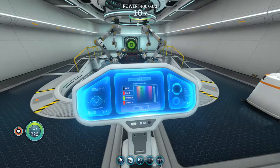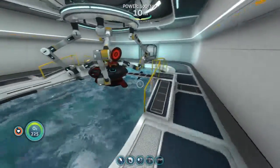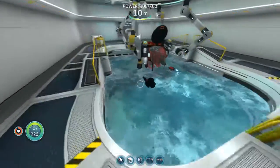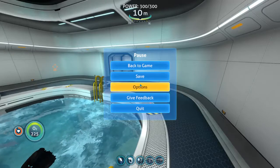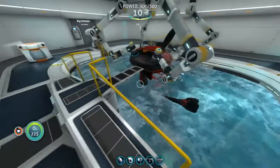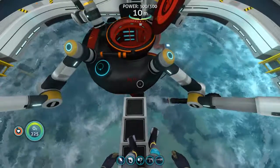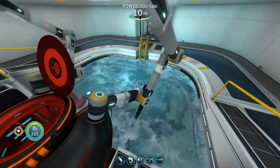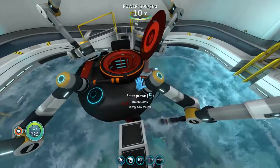I decided to go with a black and red color scheme. I originally was going to go with yellow because the inside of the Big O is more yellow, but I didn't like the way it looked. I really liked the way this prawn suit turned out — it looks really cool. Thank you guys so much for watching this episode of Subnautica. In the next one, we'll go ahead and start exploring below the Lost River and see what waits for us there. Hexlex signing out.